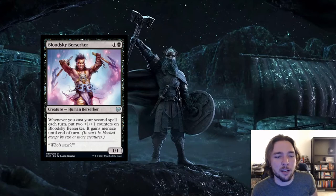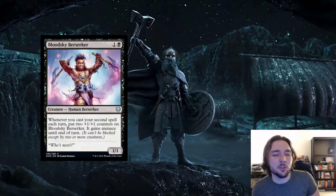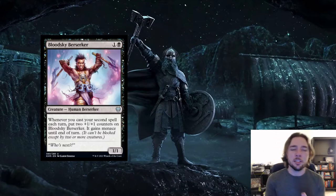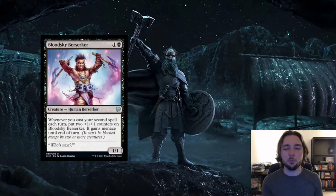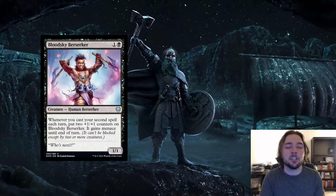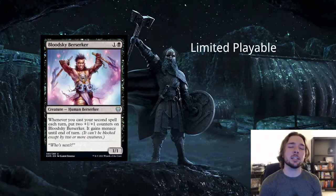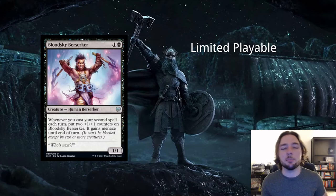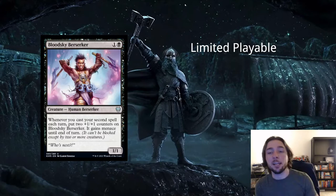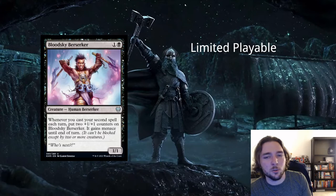Next card is Bloodsky Berserker — 1 and a black for a human berserker creature, a 1/1. Whenever you cast your second spell each turn, put two plus 1, plus 1 counters on Bloodsky Berserker and it gains menace until end of turn. Unlike Infernal Pet, based on the punctuation it keeps the counters — it just loses menace at end of turn, which makes this card a lot better. Probably still too slow for constructed, though it scales nicely. In limited you might play this on turn 2, then play two cards next turn and it becomes a 5/5, really attacking aggressively. If you can build around it in limited it performs well, but in constructed it's too slow.